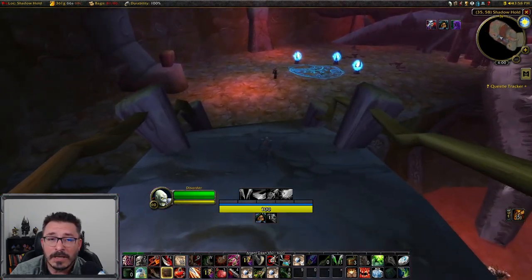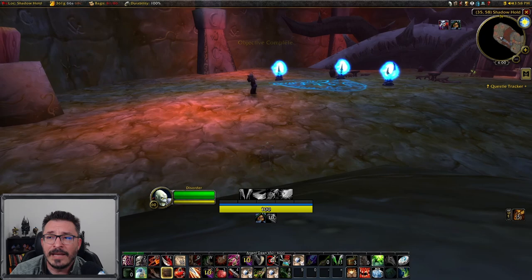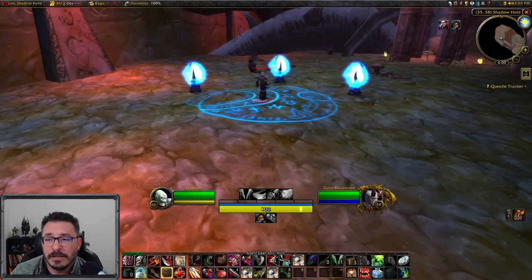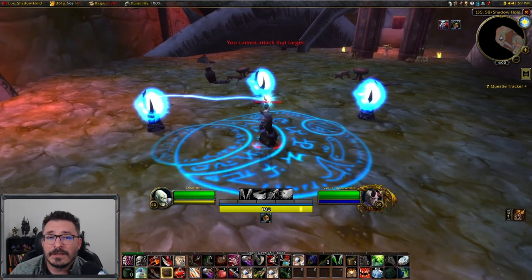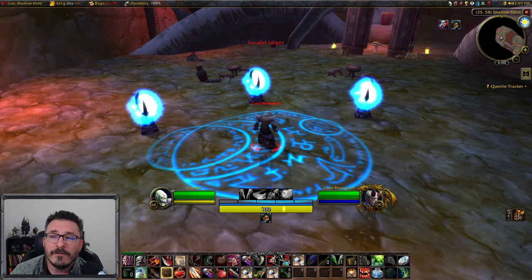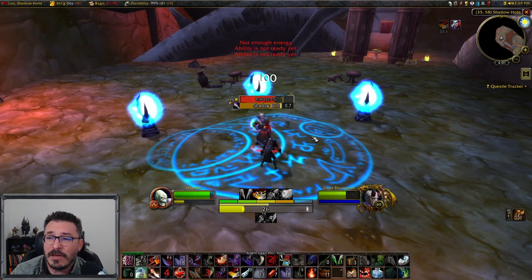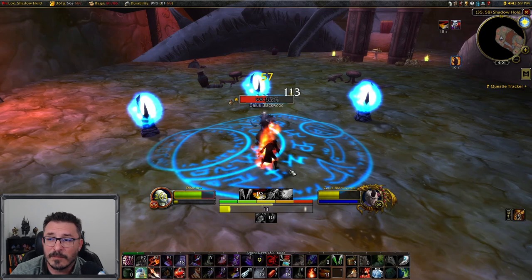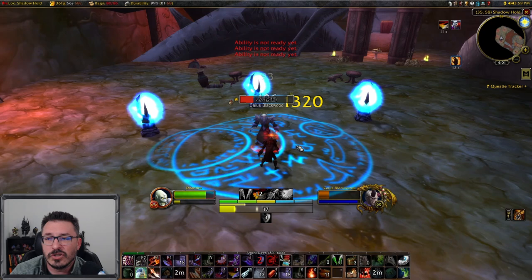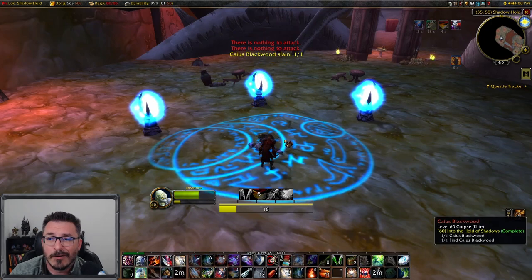At the end you're going to come across Cassius, and when you approach him you'll get a notification saying the objective is complete. It's going to start some RP which you have to sit through as he is not attackable during this time. Once he finishes his channeling there will be a small explosion - this is the trap we put on one of his items back in one of the previous phases. Then you just need to DPS him down. Make sure you kick some of his casting abilities and he shouldn't be a problem. If you forget, you can just use a health pot and you should be fine.